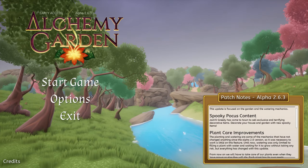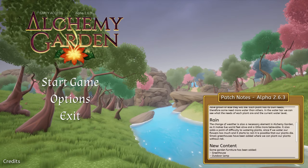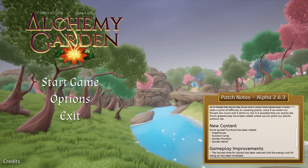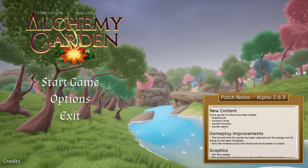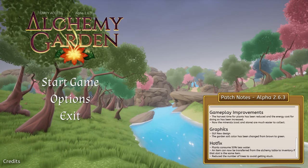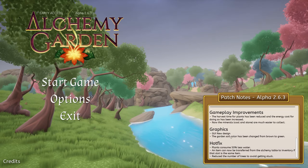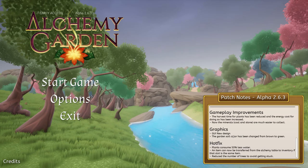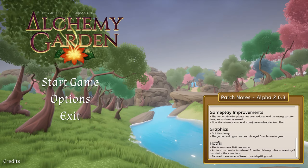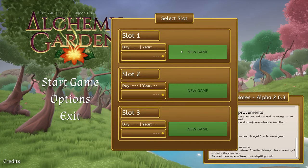Looks like there was some Spooky Pocus content — I don't know what this might be from, maybe Halloween. There are some plant care improvements, weather was added, and other new content like greenhouse outdoor lamps, garden fountains, garden benches, gameplay improvements, graphics improvements, a new GUI design. The garden soil color has been changed from brown to green, some hot fixes too — plants consume 50% less water. Without further ado, let's hop into the game.